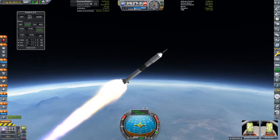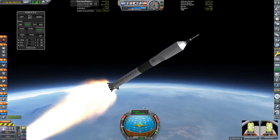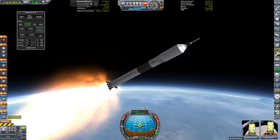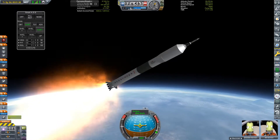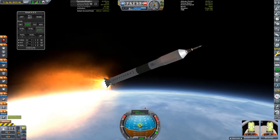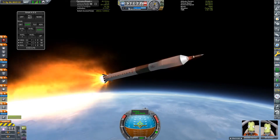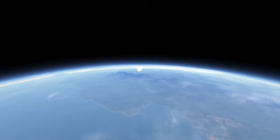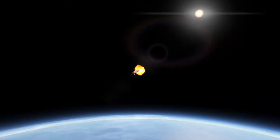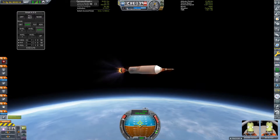I'm using MechJeb to perform a nice smooth gravity turn, and I'd highly recommend it if you want to launch rockets more precisely — though if you don't want to use it, that's fine. After just two minutes our core stage is going to fully deplete its fuel, and we'll detach it and fire up the upper stage, which I think is the Merlin 1C vacuum engine. It's definitely not a 1D but it has more than enough thrust to put this into orbit.